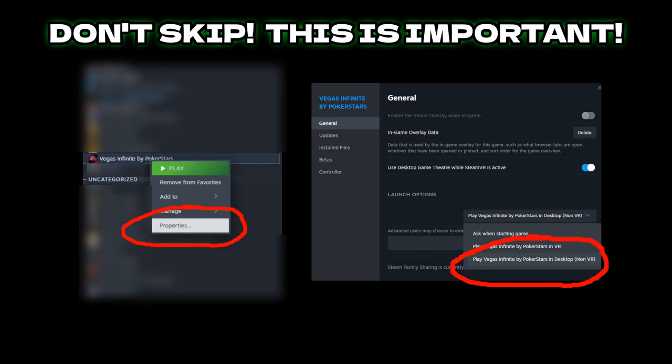Two quick things I forgot in the intro: once you download Vegas Infinite on Steam, you're going to want to right-click on it, hit Properties, and under General Options, under the Launch Options, select 'Play Vegas Infinite in non-VR.' It might give you options when you hit the play button, but you want to set this under Properties so it doesn't accidentally launch the regular version and leave you staring at a black screen.